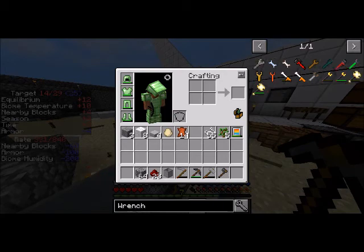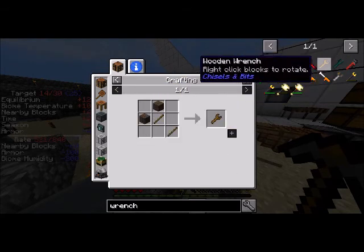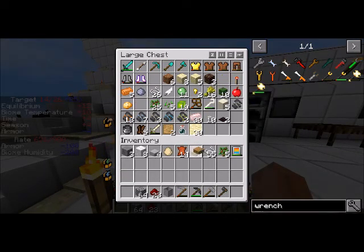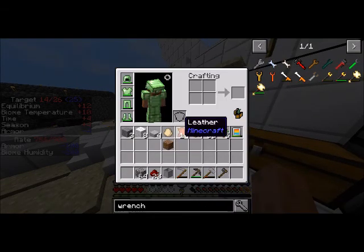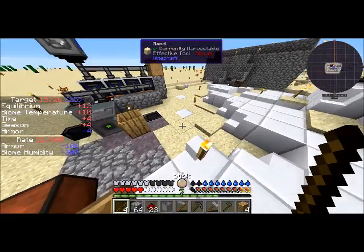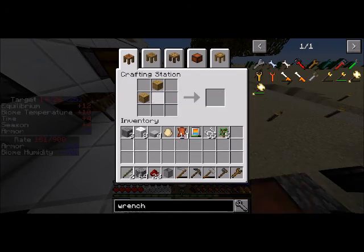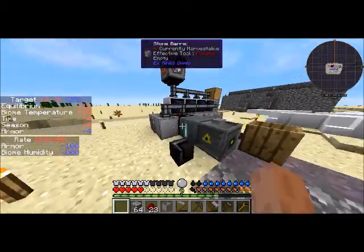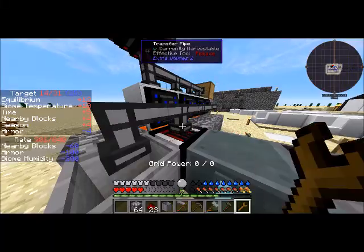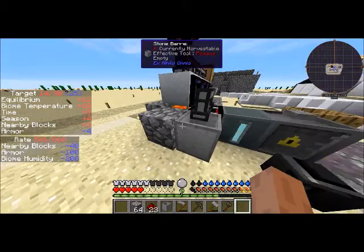What's the Extra Utilities wrench? How do I make it? Three iron, a redstone, and a rose red — not happening. Laser wrench? Not happening. Wooden wrench? Well, let's see if that works, because I think Extra Utilities is designed to work with just about any wrench. I didn't want dirt, I wanted wood. Let's right-click you — nope, not working. Left-click — no.